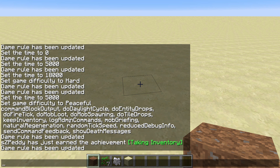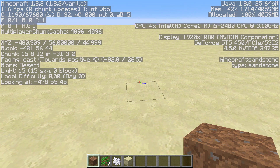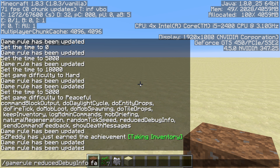The next one is reducedDebugInfo, which is more of a survival feature. You can see I've got the normal F3 screen. If I change this game rule to true, everything is reduced — I don't see the coordinates, I don't see the light level, and such.